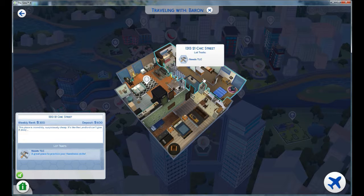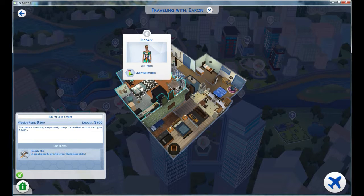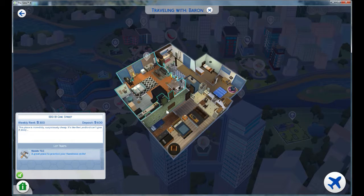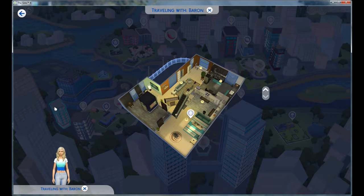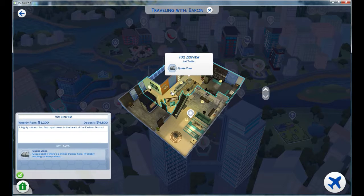This place is incredibly spacious and cheap — it's like the landlord can't give it away. And then Zenview Apartments — Earthquake Zone! Occasionally there's a minor tremor here, probably nothing to worry about. Weekly rent $1,200, deposit $4,800.